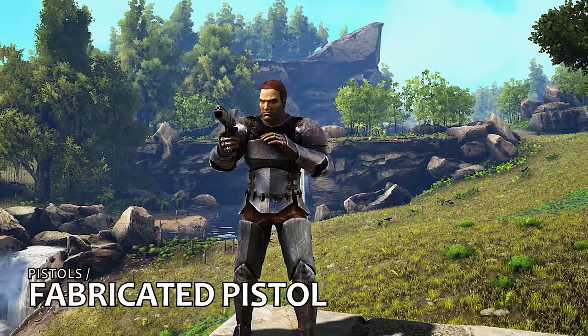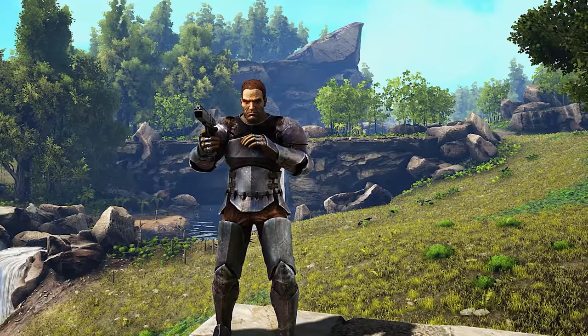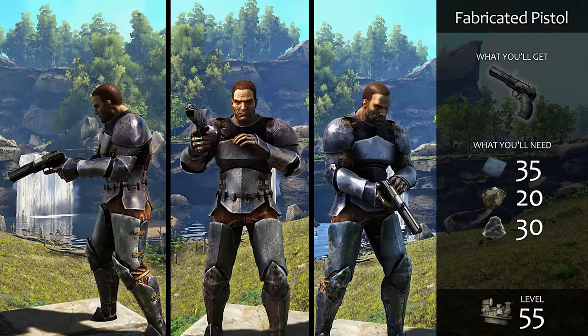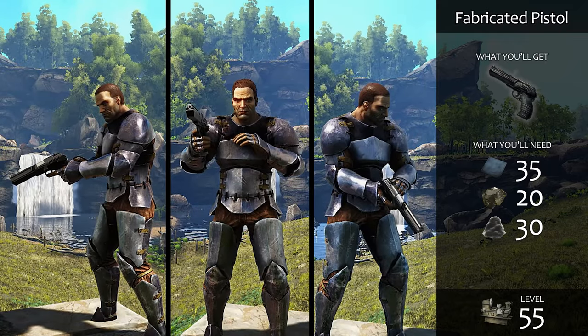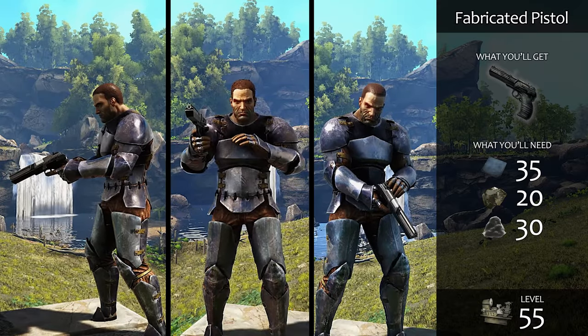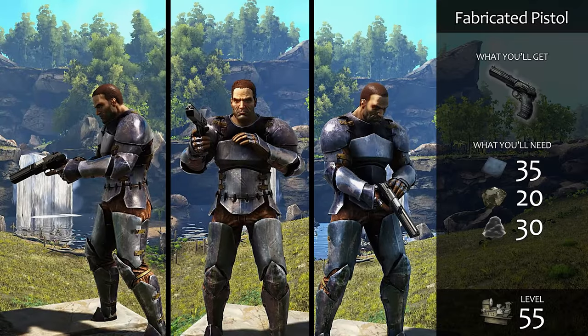Next is the fabricated pistol, available at level 55. With a 13-round advanced bullet magazine, it experiences no weapon sway or damage fall off. You can also mount a flashlight on it, making it handy for caves and unexpected nighttime encounters. These qualities make it a great insurance policy for the moments you find yourself in a tight spot. It may not do much against the big dinos, but it can help give you a fighting chance to escape.